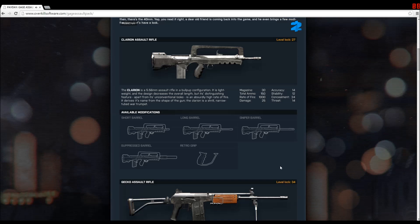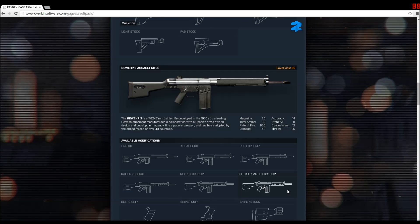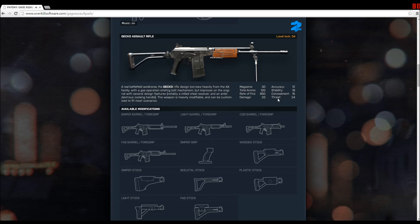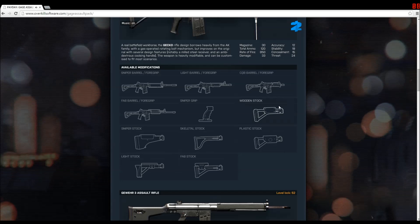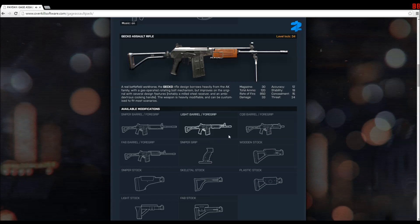If you're trying to go for concealment, I would definitely recommend using the Clarion assault rifle because it has a concealment of 24. My AK-looking rifle, the Gecko, doesn't have that high of a concealment, but to each person their own. As you can see here, there are definitely available modifications that allow these weapons to be converted.